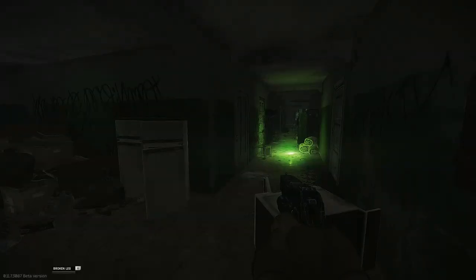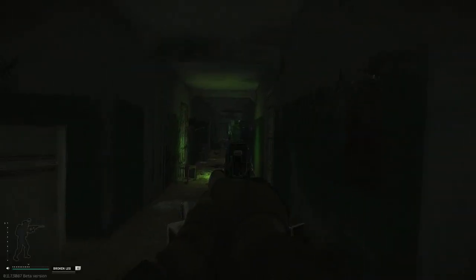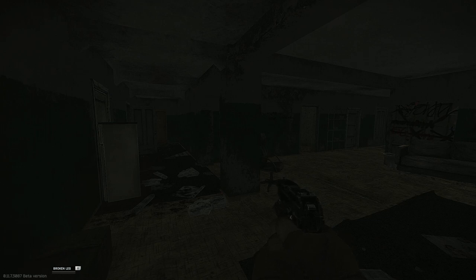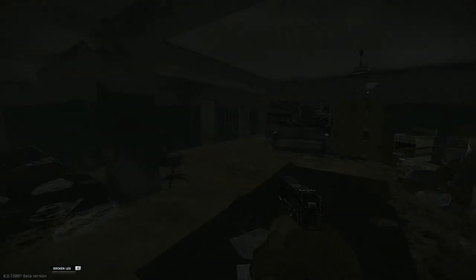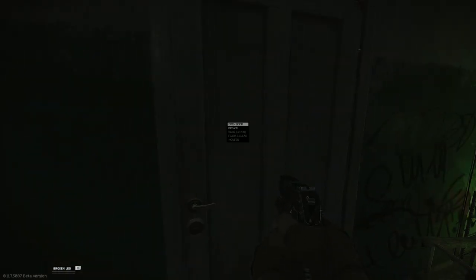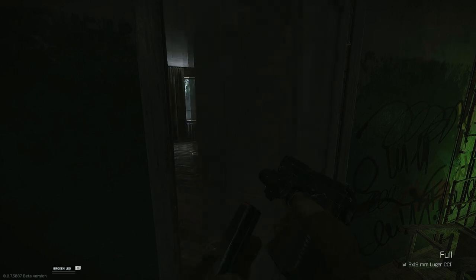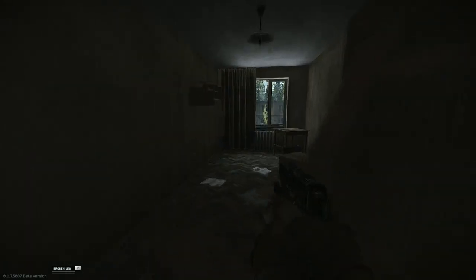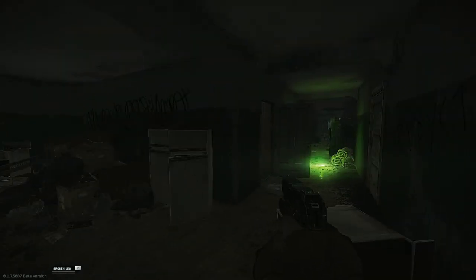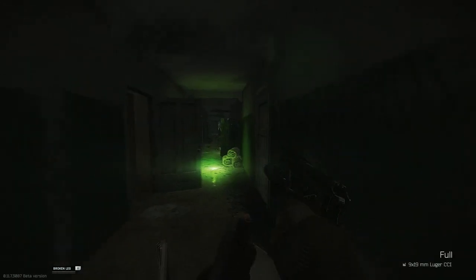I'm at dorms, floor two of the three-story dorm building. I'd like to talk about animations. In this game, various animations in various sequences allow you to do two things at once. So if I want to check my mag but also open the door, you can do so. It raises your actions per minute - you're more likely to survive rather than opening the door and then checking your mag separately. You can also do that while reloading.